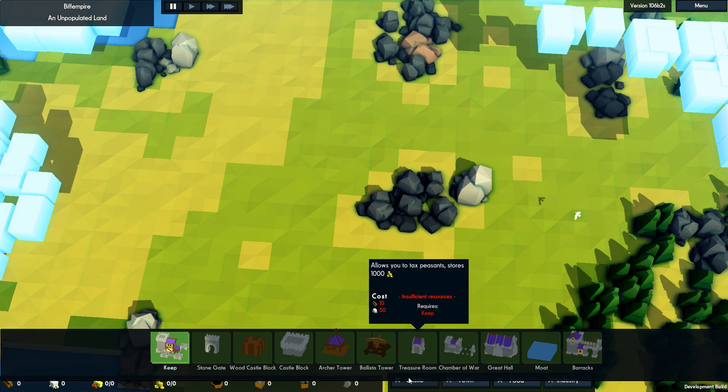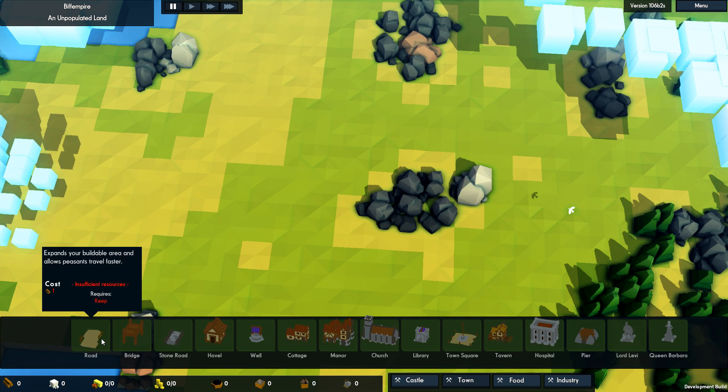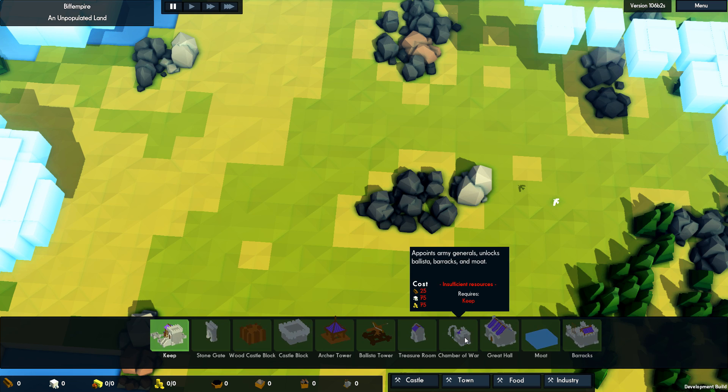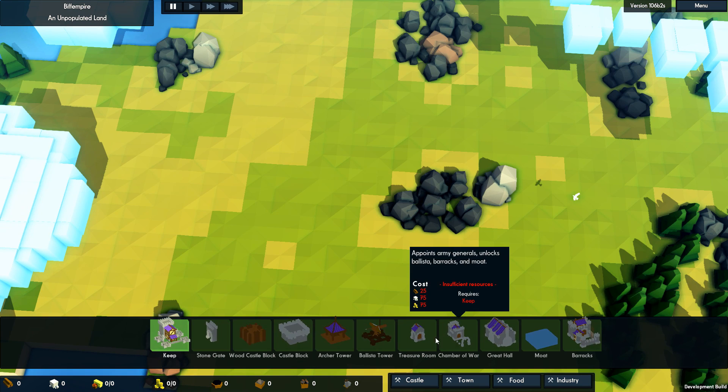We need the keep first of all — that's the first thing we're going to place. Then, we have a moat — we can now use gold to build moats. This is high-end stuff; you need a chamber of war, and these cost gold each. That is fantastic, I do like that.